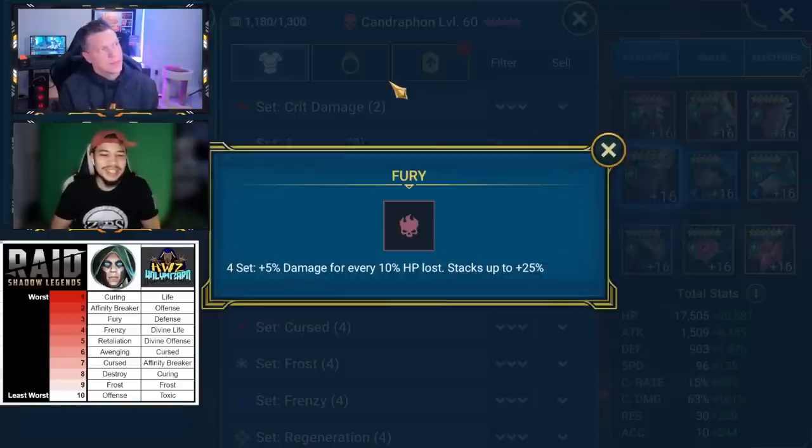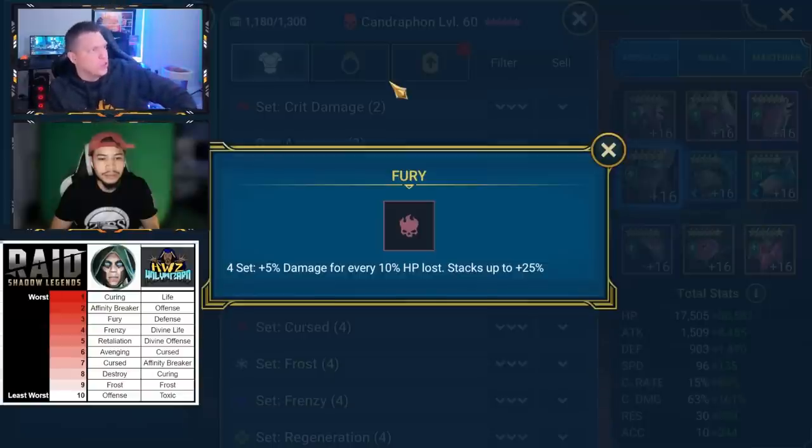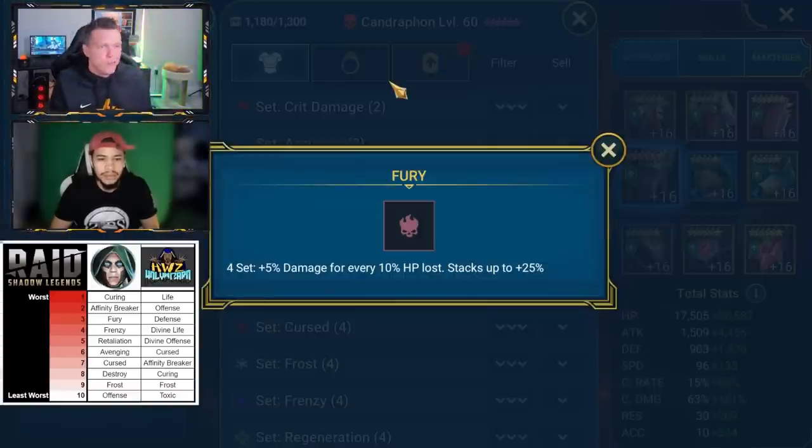Why is Offense at 10 and not 1? So for me, a four-piece set that's not impactful is just complete trash — it takes up 66% of your slots, four out of six, and you can't really work around that. Sets like Life, Offense, and Defense I agree with you on, which is why I have Offense at number 10 — I'd put all those like 10, 11, 12, 13. But they can at least be fillers for secret rooms and stuff like that. Four-piece sets, you're just never going to use them if they aren't impactful. My top nine I think are all four-piece sets — they're just the worst because they're so build-defining. That's my thought process when ranking them.